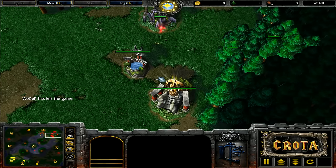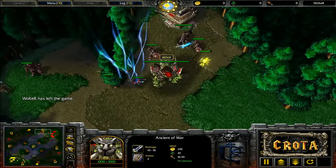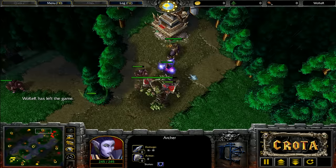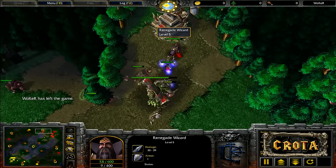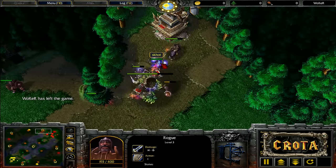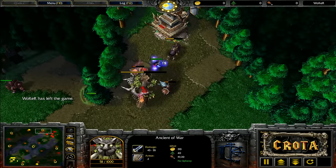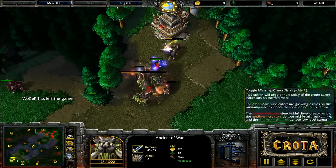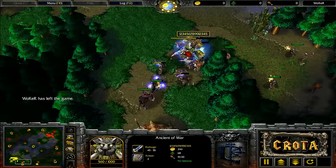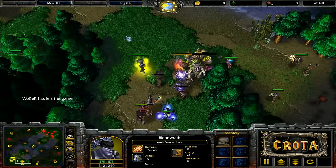We're already looking at the Ancient of War tanking damage. Lightning Shield is quickly placed onto that archer, which is maximizing damage by standing next to the Renegade Wizard. The rogue is purposely moving away to avoid taking too much damage from the Lightning Shield or the Ancient of War. Meanwhile on the south side, a very similar strategy from the yellow Night Elf — Sonic — as the Demon Hunter just now arrives.